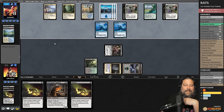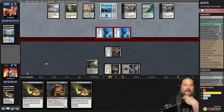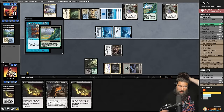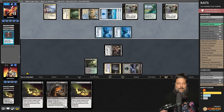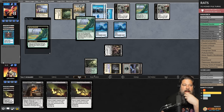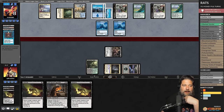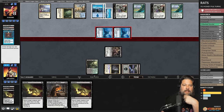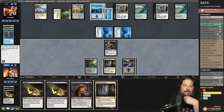Opponent at 8, us at 9. Opponent plays Time Warp, draws a card. We got them down to eight — that's an accomplishment! But we can't stop double Subtlety. The rats just can't close it out against this deck. The matchup is very polarized: rats seem great against Scam but incredibly hard against the Money Pile/One Ring/five-color value decks. Our clock just isn't fast enough to race infinite Leyline Bindings, evoke elementals, and the One Ring.